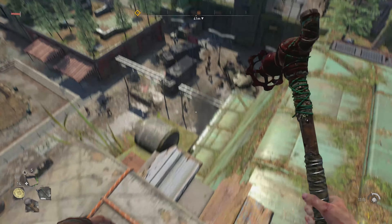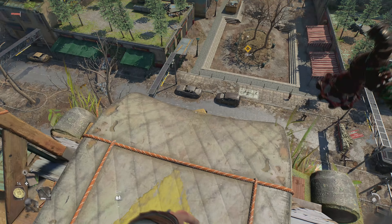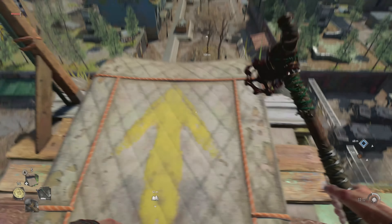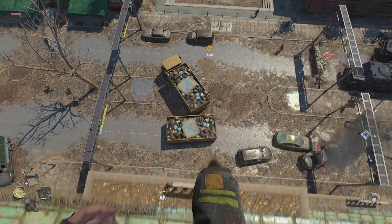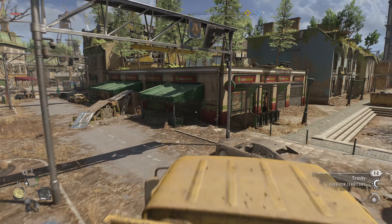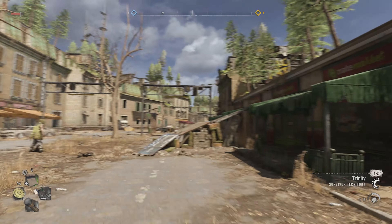There's a few zombies down here, but we're gonna not worry about them too much yet. We're just gonna run straight over to the bazaar and continue on with the main mission. Let's try and hit this X here. Oh, that was sort of close — I feel like I landed between them.